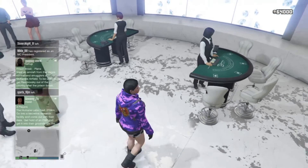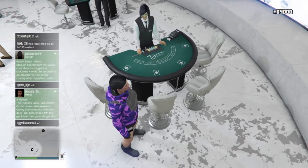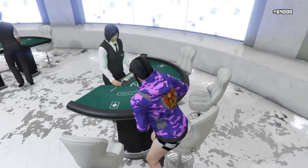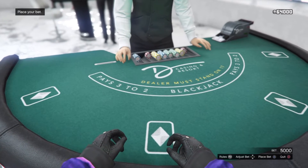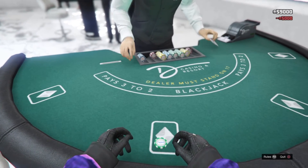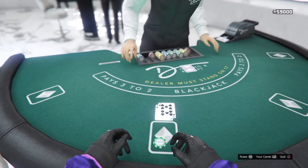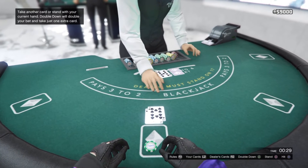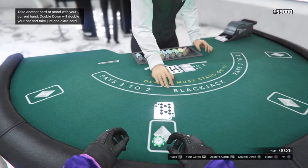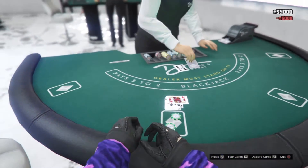I'm going to show you how to do it here at the blackjack. I'm going to sit down. You want to max bet, then you want to double down. And then once you lose, you don't go back to game — this is only when you lose.